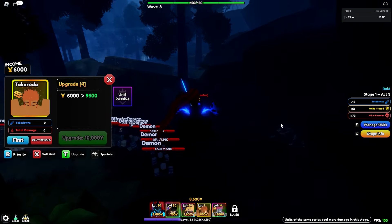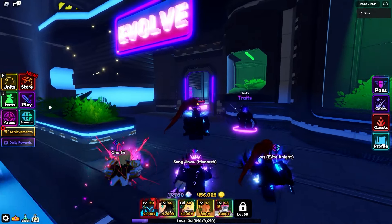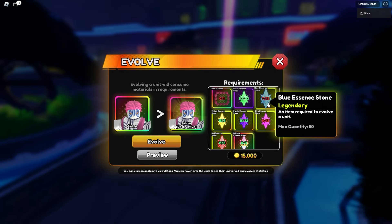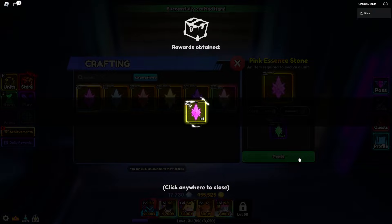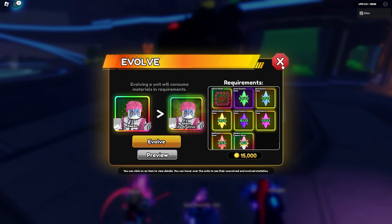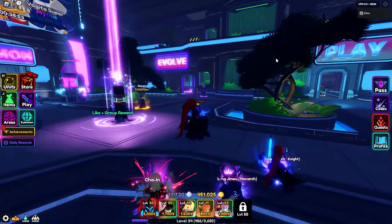After grinding for a long time I finally have the demon beads. Let me make sure I'm buying the right thing — yes, demon beads are correct for Akaza. We also need pink essence stones and blue essence stones. Checking the inventory — yes, we have everything. We're broke after this but let's go ahead and get those demon beads.